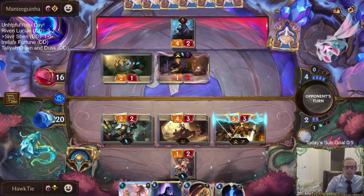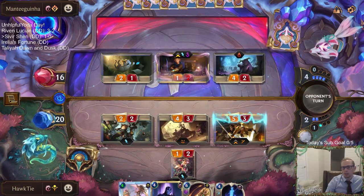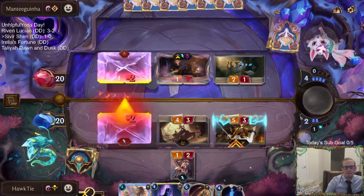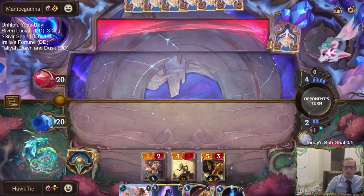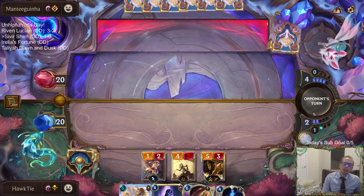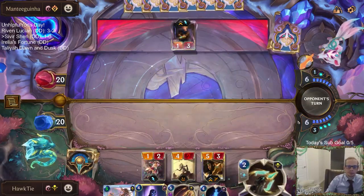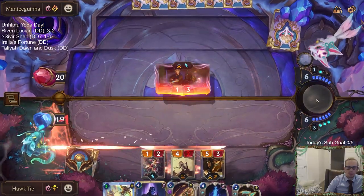If it is Get Excited, they'll Get Excited the Merciless Hunter and not the Sivir. I want to draw a Sacred Protector — I just can't take the heat. Sounds dangerous — in nailed it.